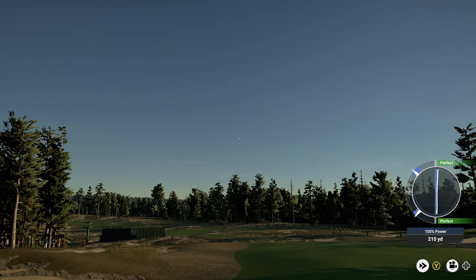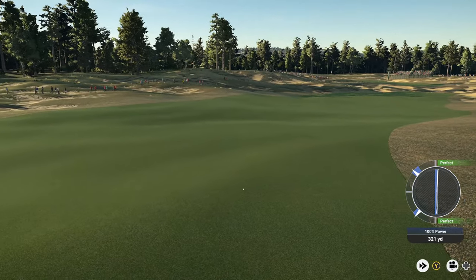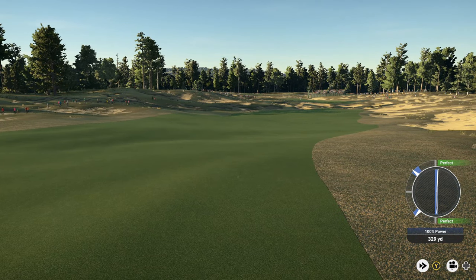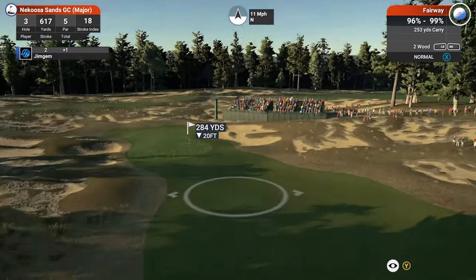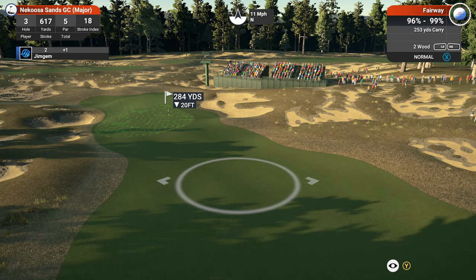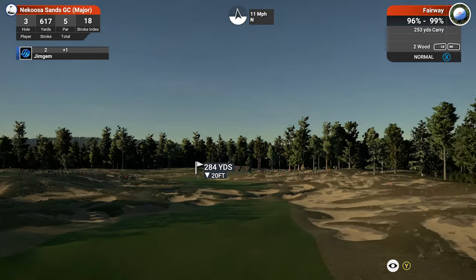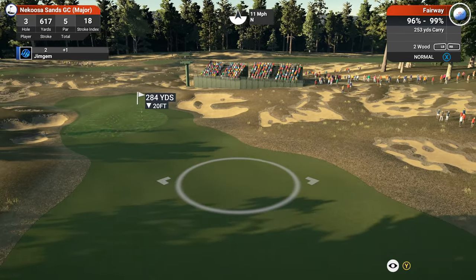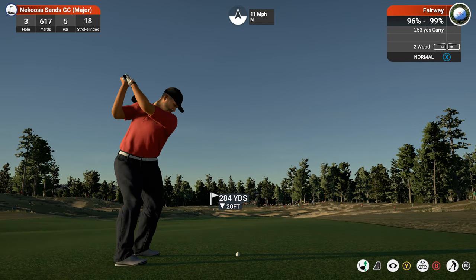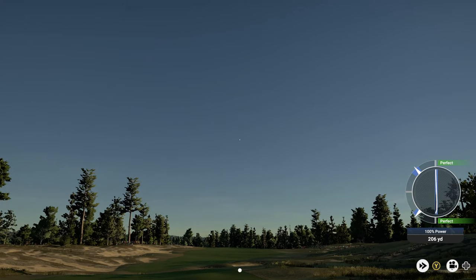Pushing a little bit right — let me sort that out. 284 yards, 20 down, so it's playing about 277. We're going to play out here and put a little bit of draw on it because we don't want to go straight towards the pin and risk hitting the rough section. A nice shot — it's turning — could have done with a little more draw.